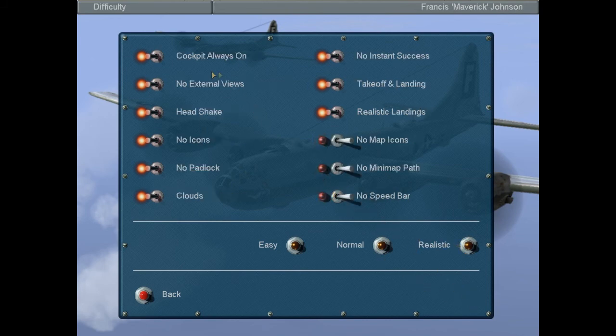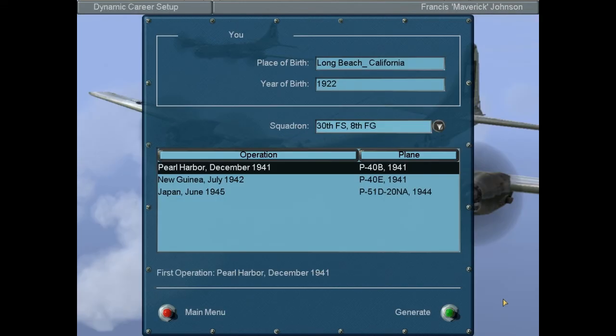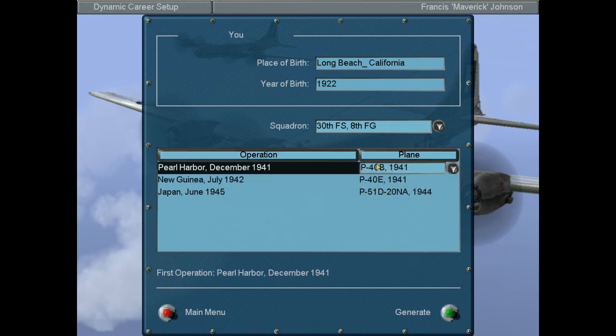Realistic. I am turning these on. I will turn these two off for the sake of - it's impossible to navigate without map icons. And as far as the cockpit goes, that's just for external damage. So let us start this. We can start New Guinea as a P39D. I don't think the P39D is actually better than the P40, so we'll go with the P40B.